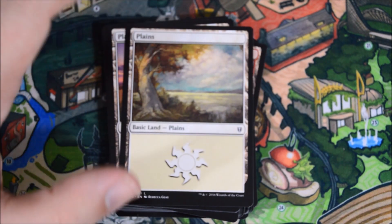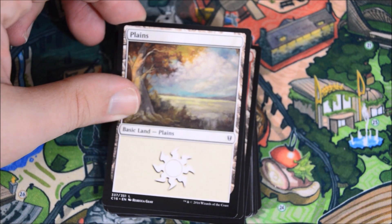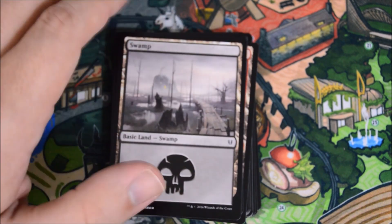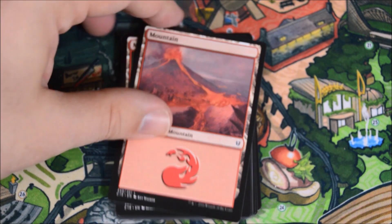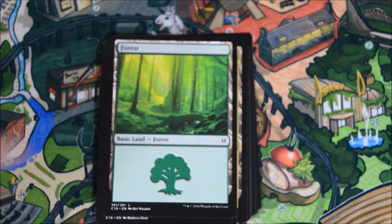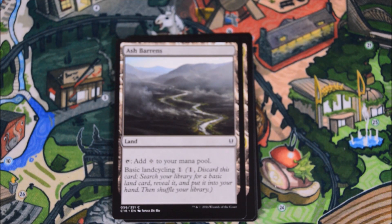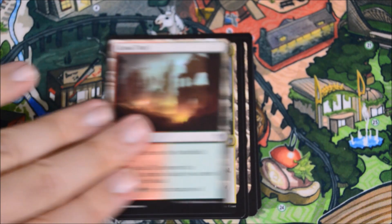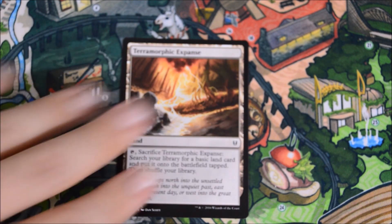And we get into some of the basic lands. I mentioned this in the last video — the art on these is incredible. Kev Walker, Rebecca Guay, and Mark Poole each did a cycle. Here is the Rebecca Guay Plains, Mark Poole Plains, Kev Walker Plains. They do a good job in these decks making sure you get one of each if there's only three lands. So you can buy the product and you get a sample of all the art, which is phenomenal. Then there's Ash Barrens, which is another of the new cards. Command Tower — always good to have. Foul Orchard, Gruul Turf, Jungle Shrine. Just the last few non-basics. Our last card is Terramorphic Expanse.